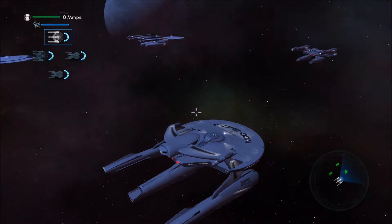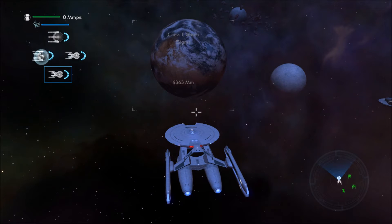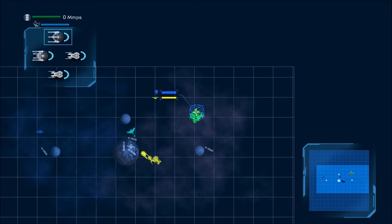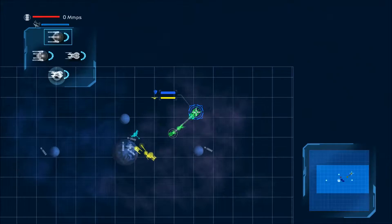First of all, keys one through five are your ships — one, two, three, four — and five selects all of them. This is very important when you want to warp, because you can select one through four, but you can't select all five while you're in the menu. So go out, select all five, and then click warp, which is right-click. Left-click on the map is to impulse.